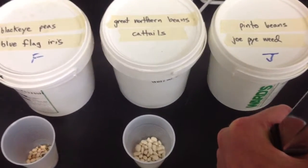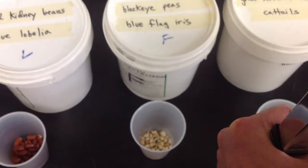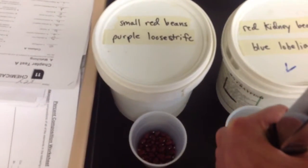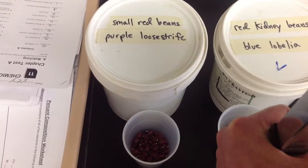Great Northern beans — cattails. Black Eyed Peas — blue flag iris. Red Kidney beans — blue Lobelia. And after your first trial, you'll replace with small red beans, which are Purple Loose Strife.